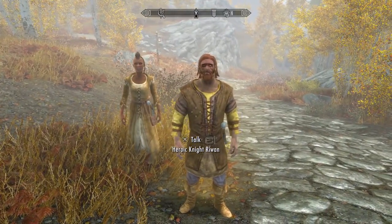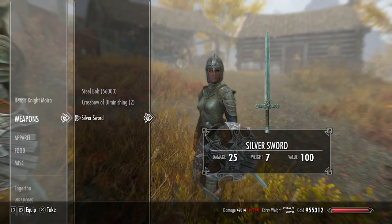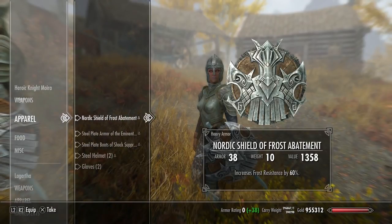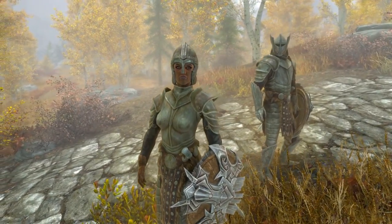And a male knight called Rewun. Found at the Riften Stables, these knights are equipped with 4 enchanted steel plate armour, enchanted steel swords and enchanted crossbows.